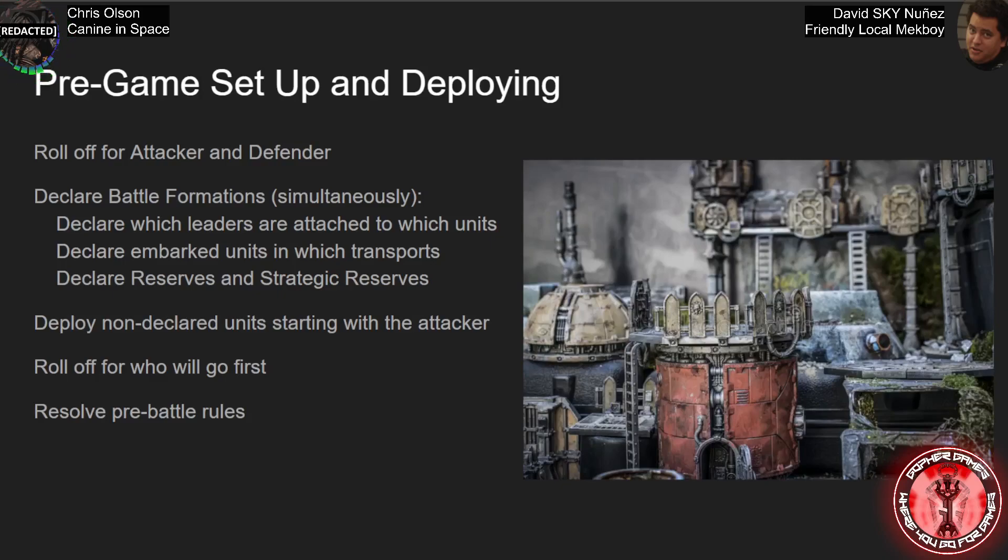After you determine attacker and defender, you're going to simultaneously and secretly declare your battle formations — a fancy term for declaring several things at once. You declare your leaders being attached to certain units or not, which units they're attached to, units that are embarked inside transports and which transports specifically, and then you also declare your reserves and strategic reserves. These are two separate things: there is a point limit on strategic reserves but no limit on regular reserves.